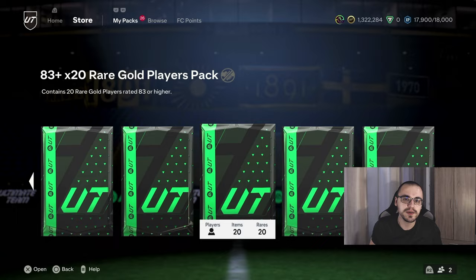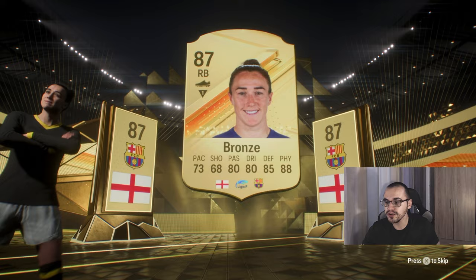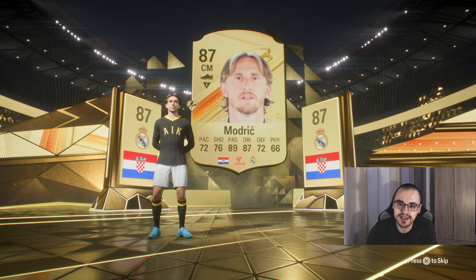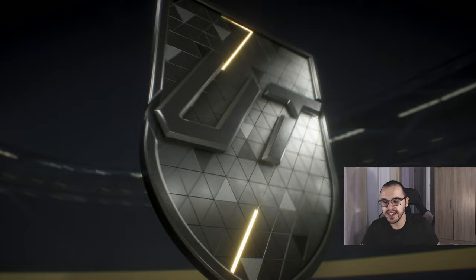Now I'm going to open this 83-plus times 20 — these packs have been saved for around a week. We do get Lucy Bronze at the front, hopefully it's a double — it is a double! We're not going to get a special card next to Bronze but there's potential for one hiding behind. That's Luka Modric again — typical from EA. We will be able to complete at least the 88-plus party back SBC, so I'm going to open that after this pack. No special card though — moving on.